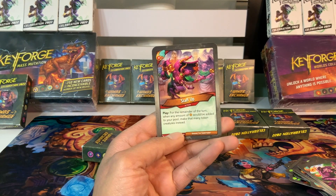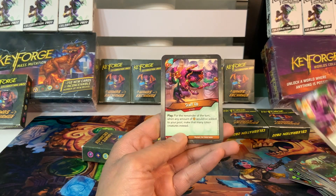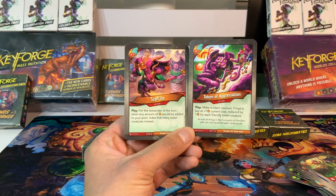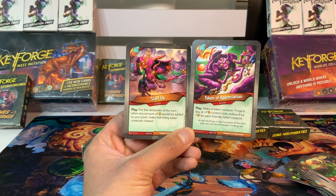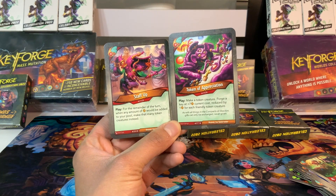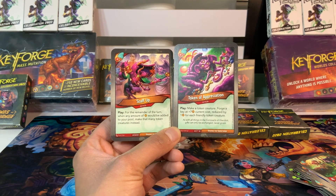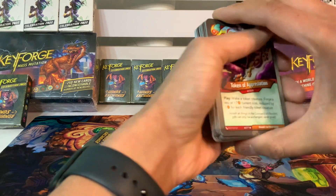Finally, we have Staff Up, an action card. Play: for the remainder of the turn, when any amount of amber would be added to your pool, make that many token creatures instead. I wonder if we could use these together — if I had a big amber swing, I could play Staff Up, get all 13 tokens instead, then play Token of Appreciation to forge a key for free, and next turn have all those tokens die and draw that many cards. That's a potential combo I really like. It might take a lot of work, but we'll see.